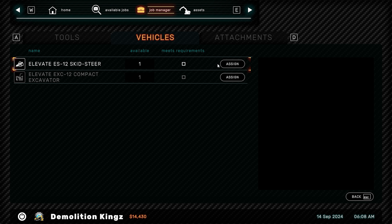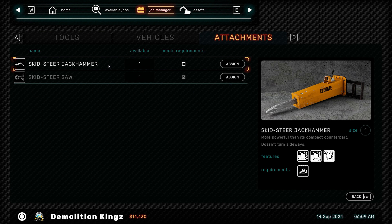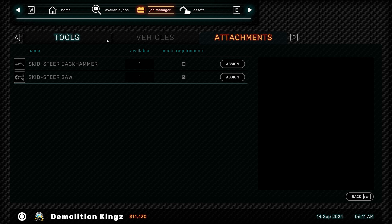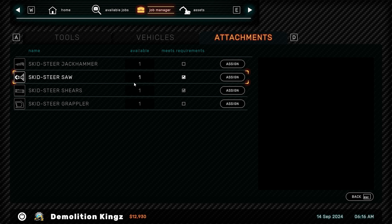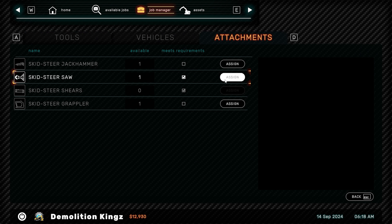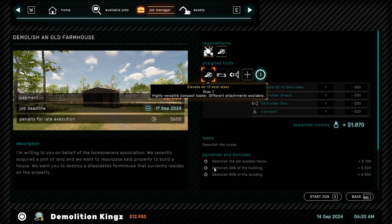So we've got the demolish the old farmhouse and demolish wooden structures. We're going to assign our skid steer, and looking at attachments - shears, I want to buy these, and I want to buy the grappler as well. We want to take with us the shears and probably the saw.